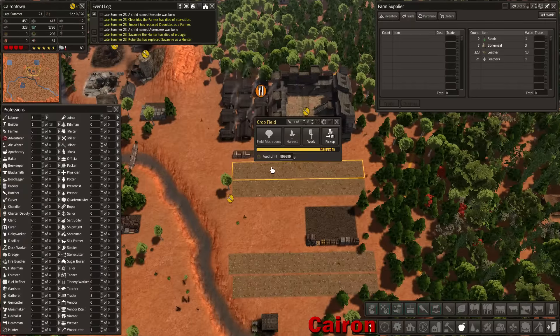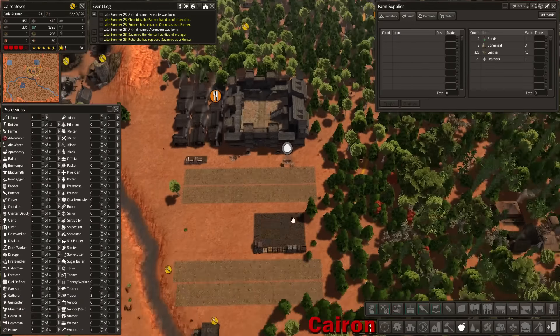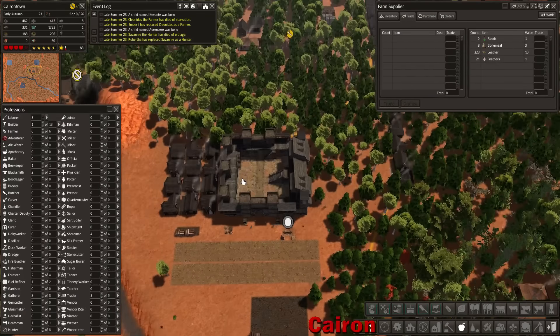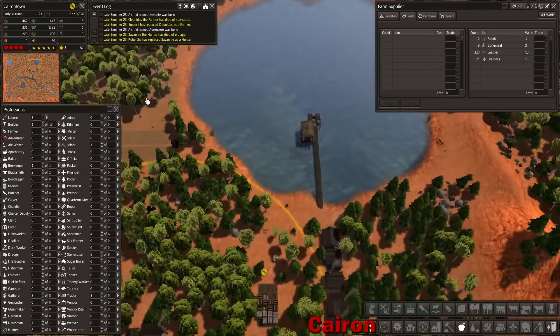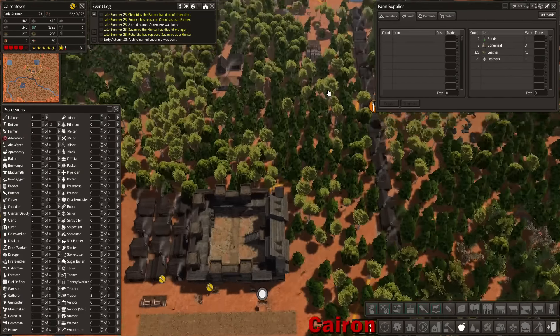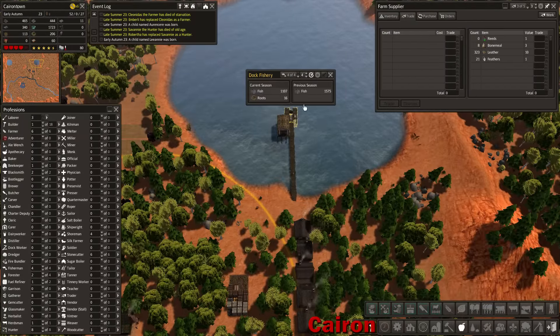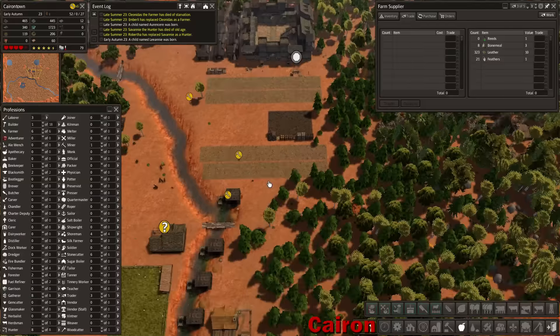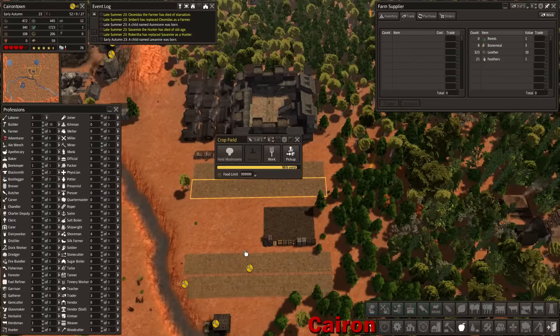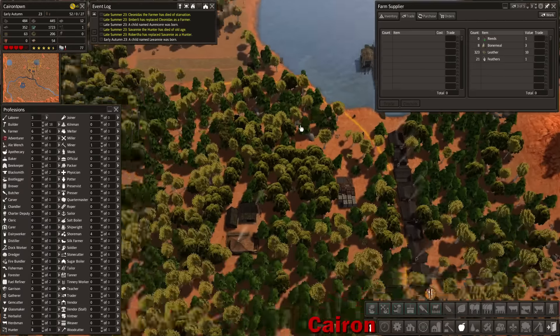We've got a couple people dying of starvation. Early autumn hits, so those are gonna start harvesting and then we should be fine - well over a thousand food. How are we doing over here? 1,500, 1,100. Not the greatest production, but at least it's keeping us alive. I'd like to see these stay at about 2,200 production - that would definitely make my day.